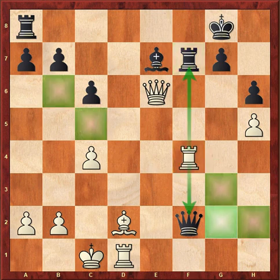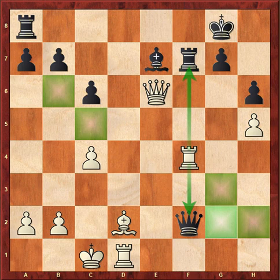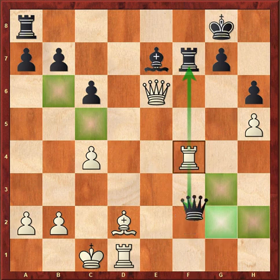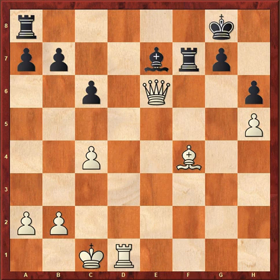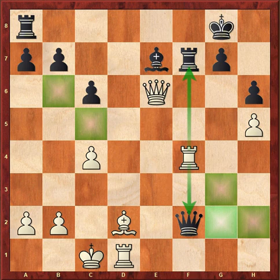If you attack the Rook on the Rook, if we win the Rook — let's try a Rook with the Rook. Queen takes Rook, Bishop takes Queen. If I save this Rook, I can use Rook with the Rook.